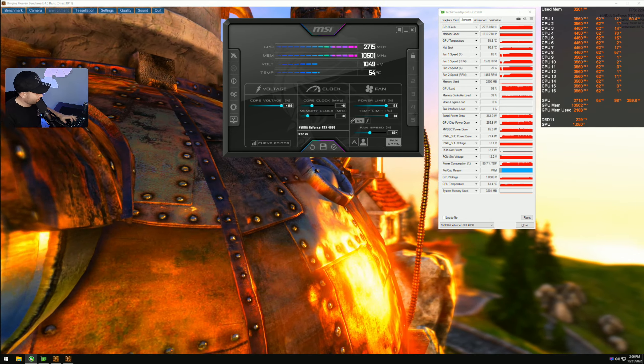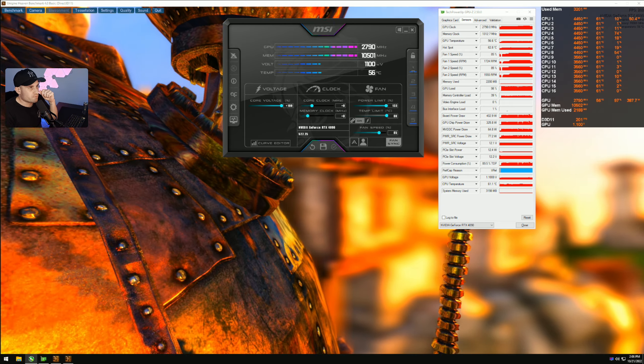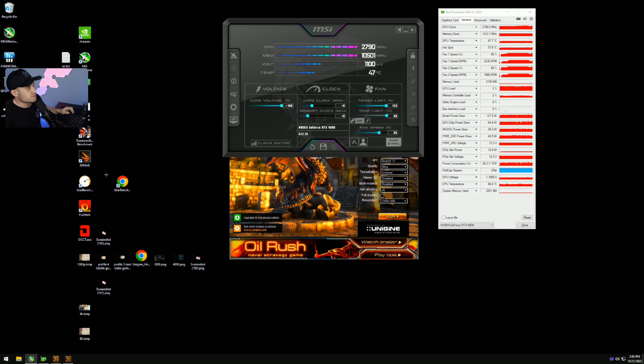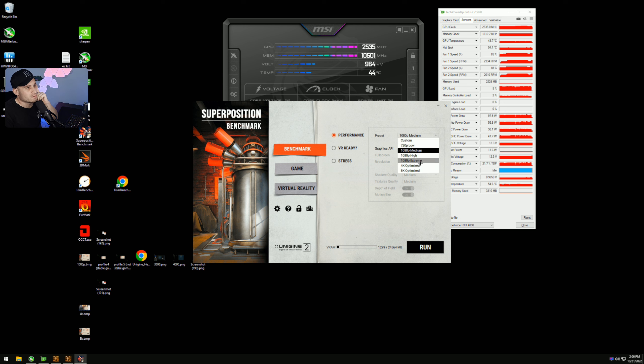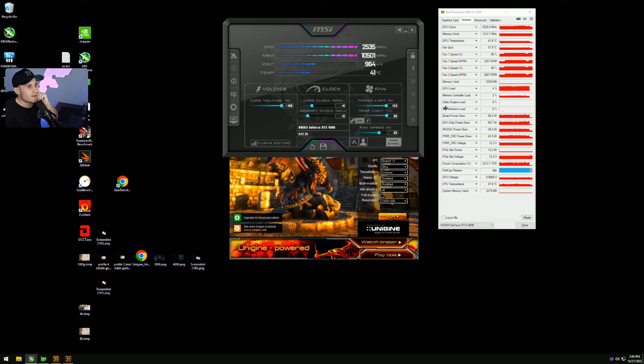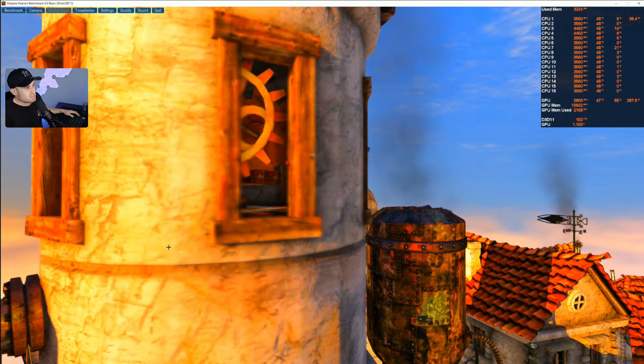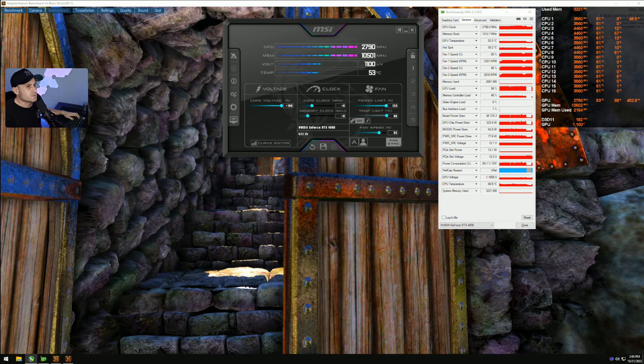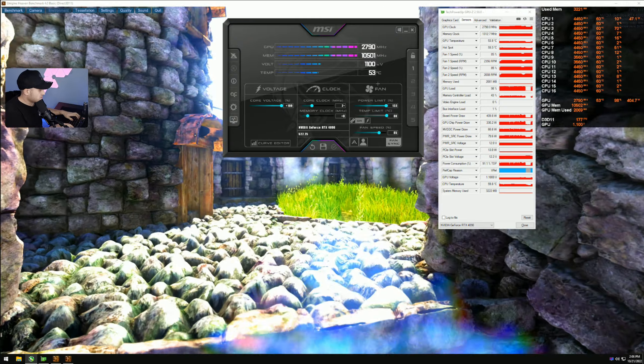To enable the voltage slider in MSI Afterburner, go into Settings and unlock Voltage Control and Force Constant Voltage. Set it to 1.1V and you'll see the core speed jump. What I'd recommend: have power limit up, temp limit up, core voltage up, fan speed up, and save that to a profile — Profile 1. Then go ahead and run a benchmark, probably Superposition 4K Optimized, and take a screenshot — that's your baseline with no limits but factory clocks.